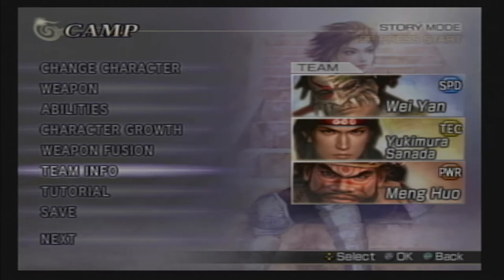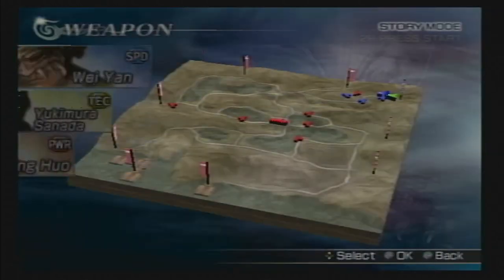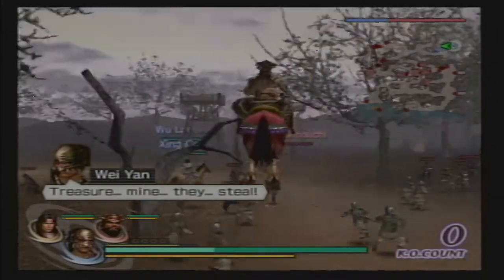Hello everyone, welcome to another tutorial. I'm going to be showing you how to get Wei Yan's personal item. For that you have Yan's shoe and you gotta go to Escape from Chibi. We're gonna have to find all 10 of Goemon's boxes in less than two minutes — that's our top priority. We'll destroy those and we have to defeat 300 enemies. We'll go for the boxes first, get the kills along the way, and after we get all the boxes we will go back to getting the kills.